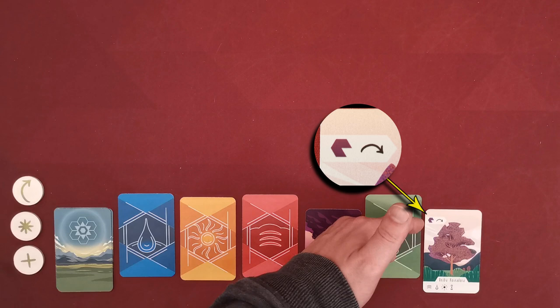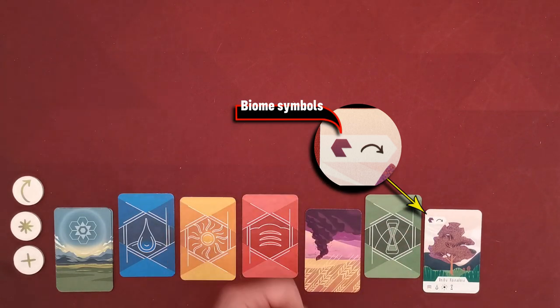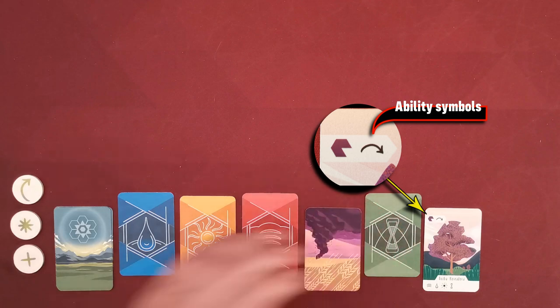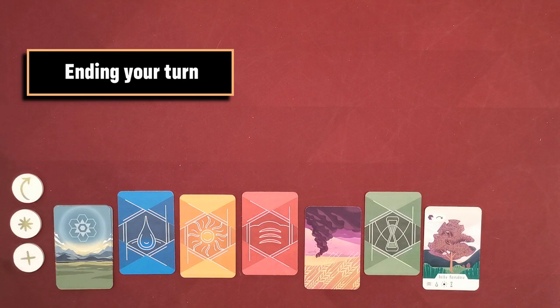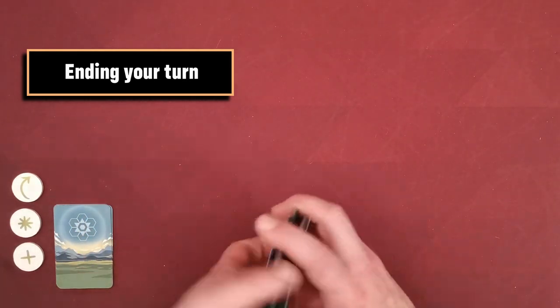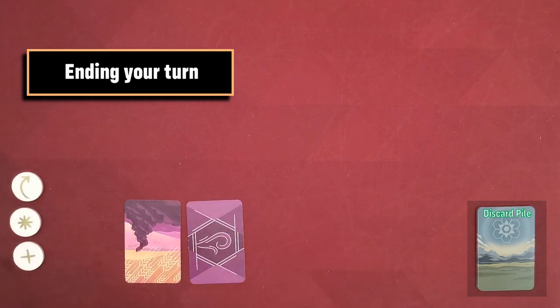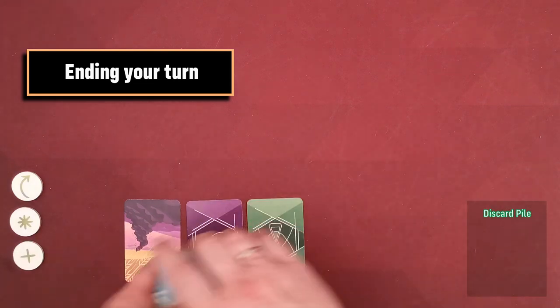If the element you're lacking is not available in the supply, you would not be able to gain that plant card at all. After you gain a plant card, the symbols depicted in the bottom of the card are irrelevant. What is now relevant are the symbols in the top part of the card — these will help us gain animal cards. Some cards also depict one or more ability symbols, which we will discuss shortly. When a player can do nothing more with their line of cards, that player's turn is over. They take all cards in the line and place them in their personal discard pile.